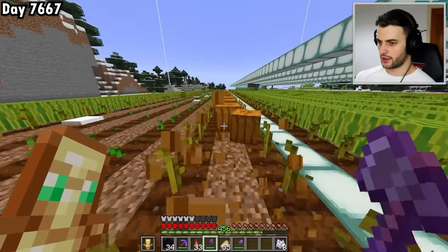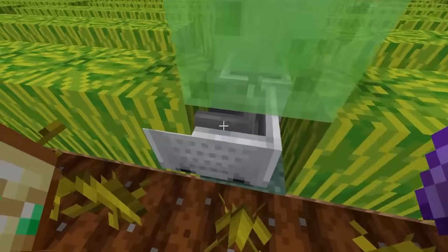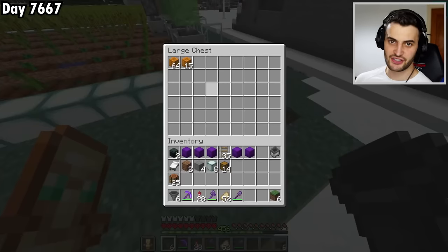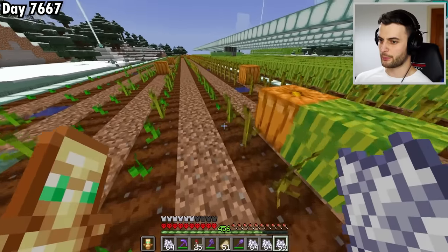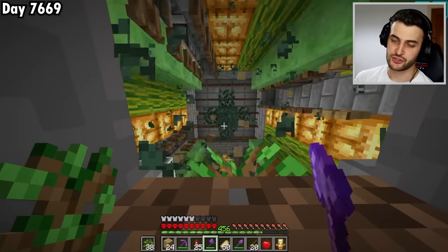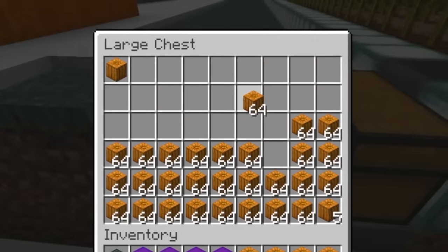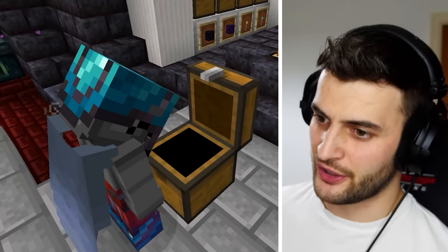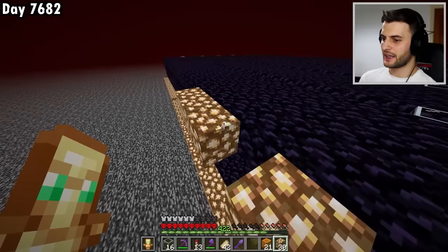I'll grab a bunch of bone meal to grow the pumpkin stems and get all the pumpkins I need. I'm also going to properly repair this machine with hopper minecarts so it collects them all up into the chest. While I wait to fill all five shulker boxes I'll bone meal the rest, gather up some wood, and let the machine gather the pumpkins. Now I have all of them, so I just need to carve them, craft the jack-o'-lanterns, and gather the other materials to finish the bottom layer.